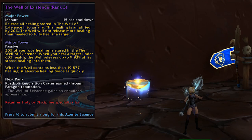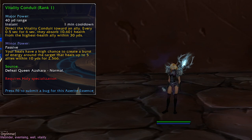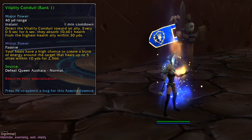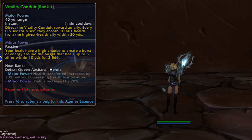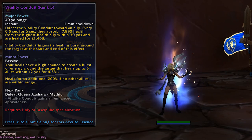Vitality Conduit allows you to siphon life from one ally to another. Thankfully it always picks the highest health ally within 30 yards, so you shouldn't kill anybody with this. This one is another Queen Azshara essence, so rank 1 comes from Queen Azshara on normal, rank 2 comes from Queen Azshara on heroic — which is also where rank 2 of Guardian of Azeroth likely comes from — rank 3 is from items looted from Queen Azshara, and rank 4 comes from Queen Azshara on mythic difficulty. It looks like it's going to pay quite a bit to be a mythic raider next patch.